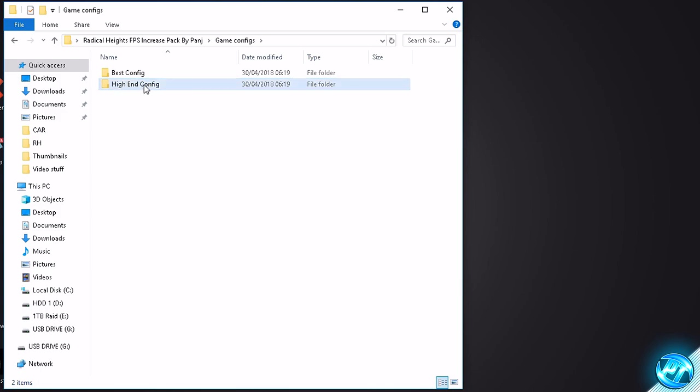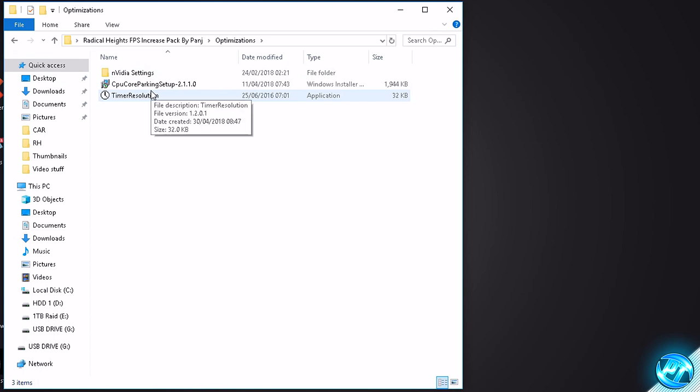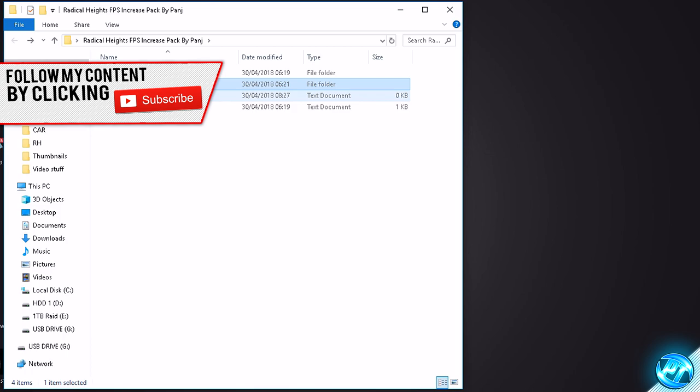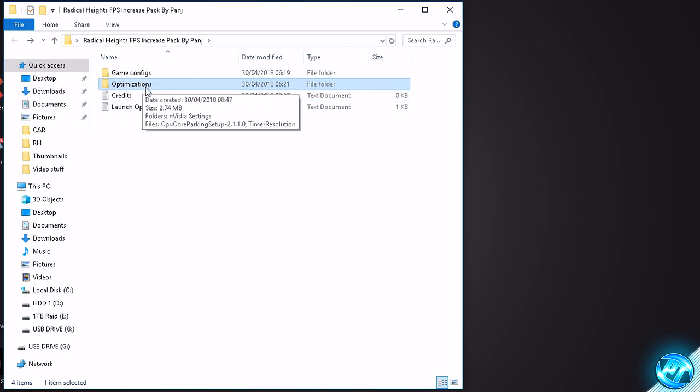With some slight added optimizations, you can go for the high-end config as well. Inside the optimizations folder, you'll have three files to follow along with later in the video. Inside the credits.txt, you'll find the original download links for any programs provided, so you can pay credit to the original authors, check out their websites, and download the latest versions of the programs if you wish.